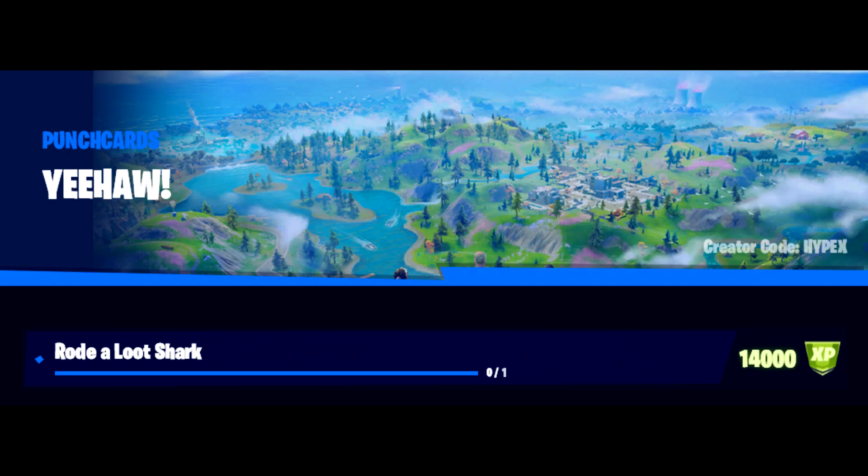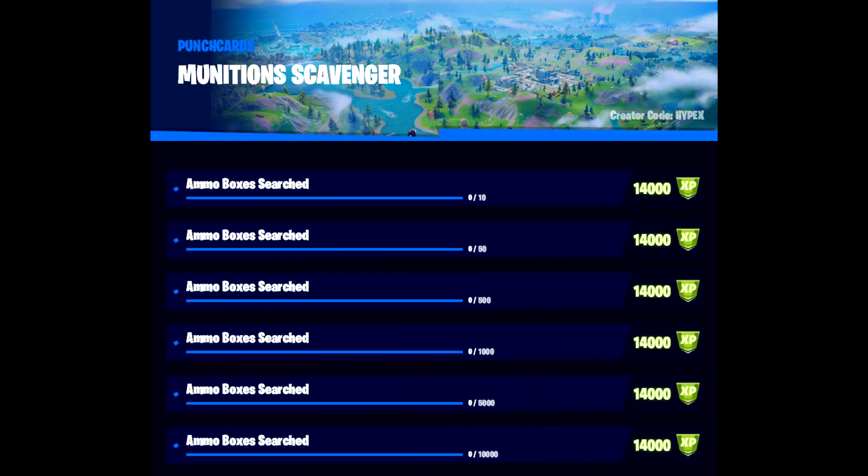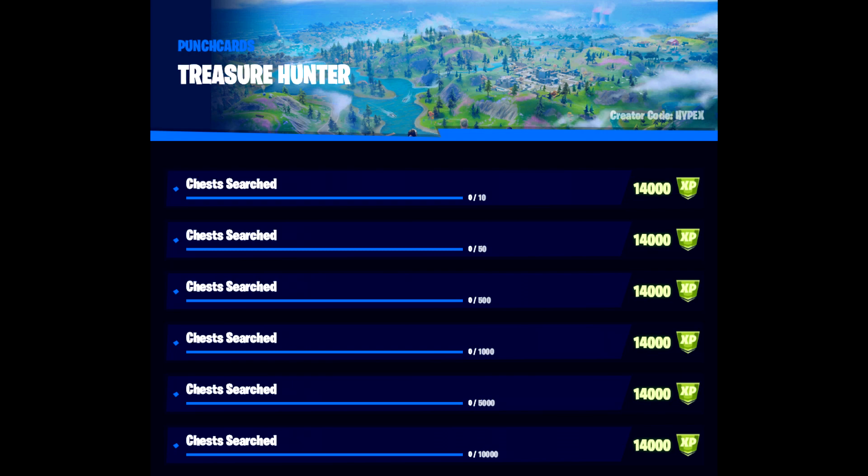We then have Yeehaw, which is riding a loot shark. Pretty simple — chuck your line in near a shark, eventually it'll go for it and you ride the shark. Next we have Munition Scavenger, which is just searching ammo boxes — nice and simple, doesn't matter where. We then come to Treasure Hunter, which is chests searched, same as the ammo boxes except it's just chests.